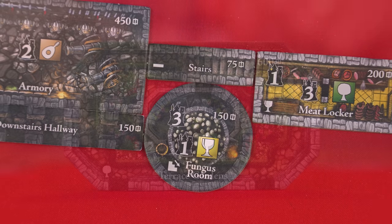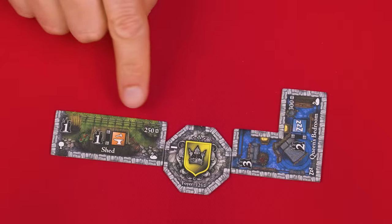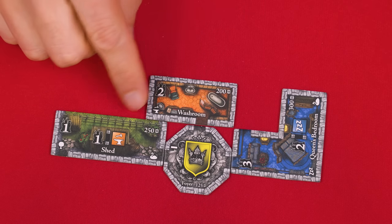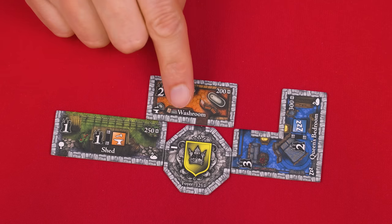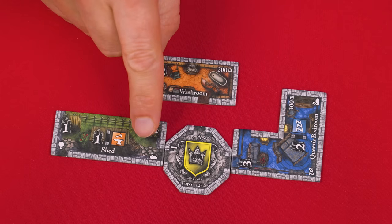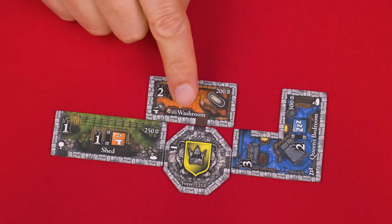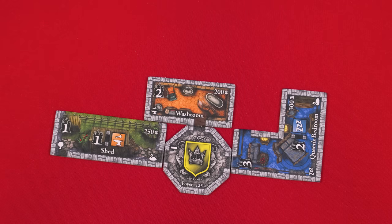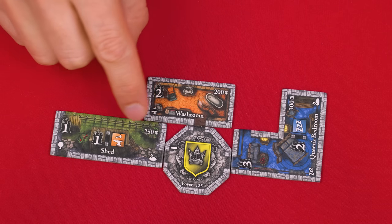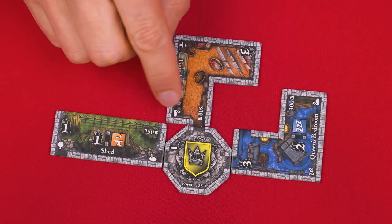To summarize: a downstairs room can be connected to the darkened end of stairs, to other downstairs rooms, or to downstairs hallways. You can't connect a downstairs room to an upstairs room and vice versa. That said, upstairs and downstairs rooms can touch each other as long as none of their entrances connect. Another important placement rule relates to outside rooms — these always have an exposed fenced edge and you may never place another tile adjacent to that fenced edge. Being adjacent is different from being connected: rooms are connected if their entrances line up, while adjacent means any part of their tiles are simply touching.